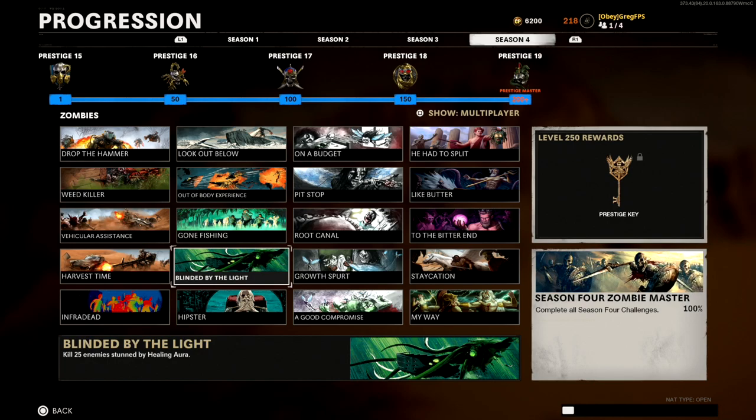Next up is 'Blinded by the Light': kill 25 enemies stunned by Healing Aura. This one is very annoying. You need to have Healing Aura equipped and let the zombies hit you while basically inside a horde. When you activate it, you should see a 25-score popup on screen, which means you stunned some zombies. What I did was use a Gallo, let zombies hit me, pop it in a horde, and spray to get as many kills as possible. It takes a little time but is doable on round-based or Outbreak maps.